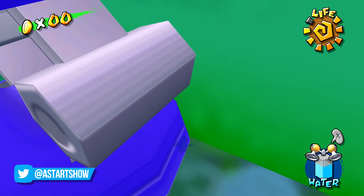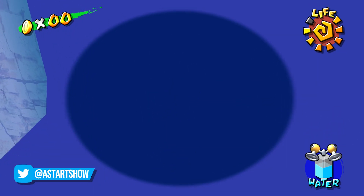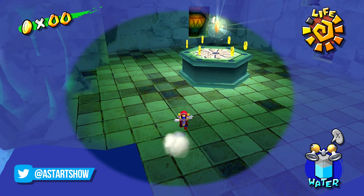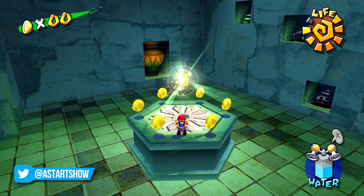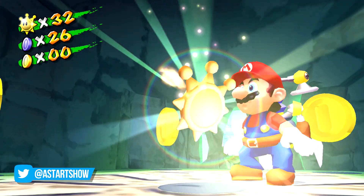Once through the wall, you need to begin hovering and moving to the left and shift your camera view till you have something that looks like this. As your hovering time begins to run down, you can dive and you should make it into the room with the shine, and this means you've skipped having to climb through the maze and fight the Gooper Blooper.